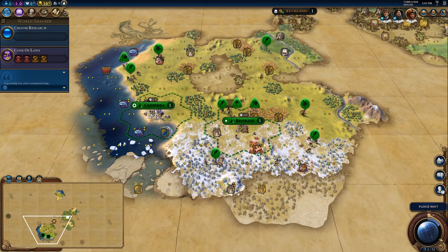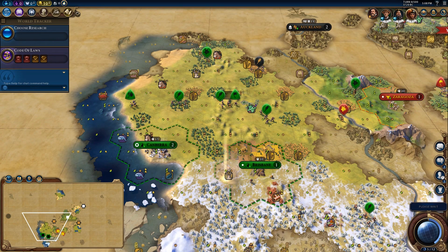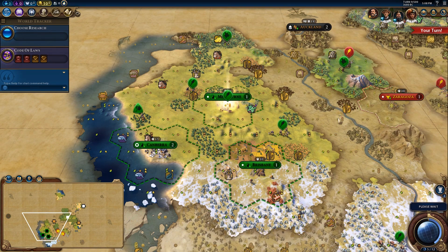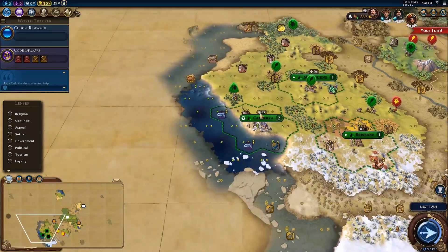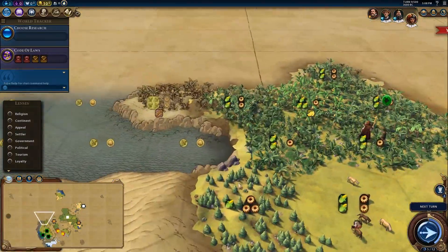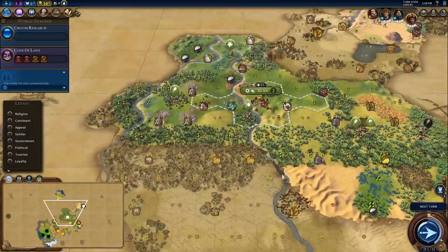Just because there's wheat and copper doesn't make it a good settle. Now we have another settler — they get their extra settlers when they settle. He's going north towards the horse, and now he has another city with no water. There are lots of coasts he could get a billion housing from because he's Australia — he gets like four housing. It's absurd.